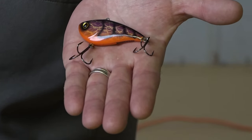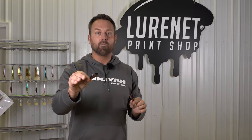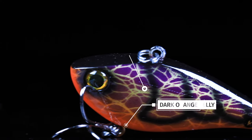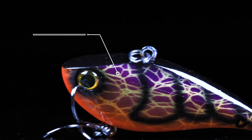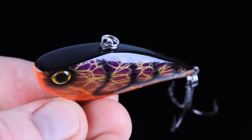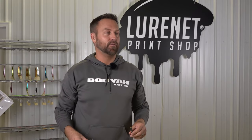This next color was a favorite around the office and the staff. It's called Party Crawl. This bad boy is gonna excel in clear water — whether it's stump flat, grass flat, or open water, it doesn't matter, this thing's gonna catch them everywhere. We've got a dark orange with a hard black crawl pattern, purple underlay with gold. This color is absolutely dynamite.